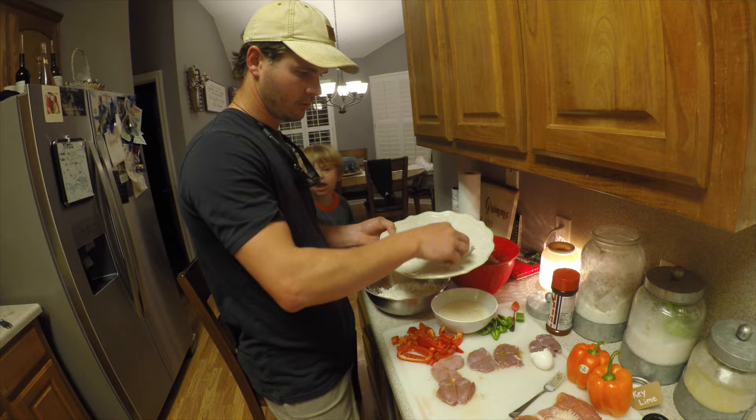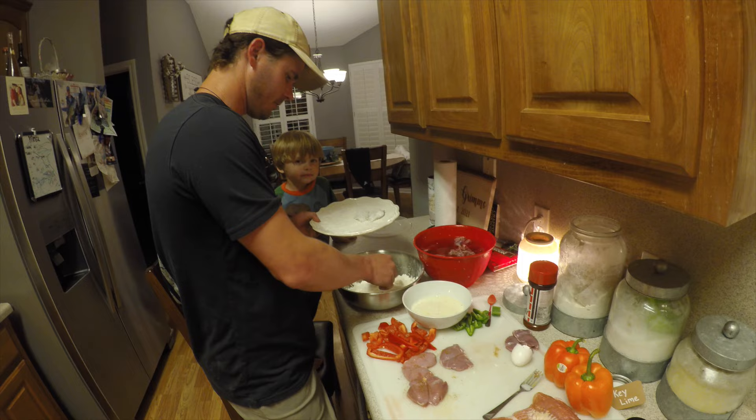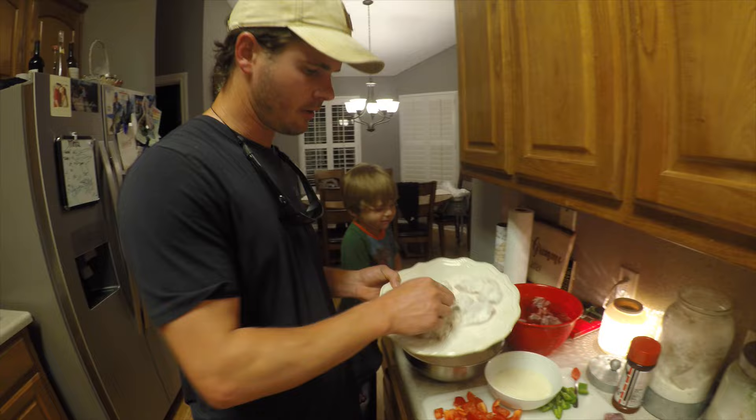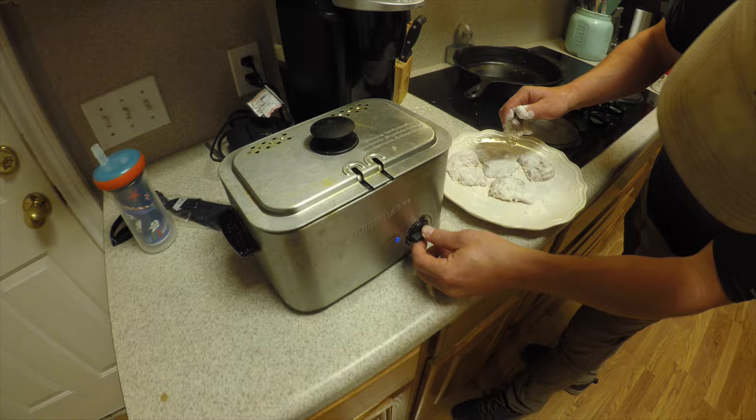Alright, so we're going to take a dove, dip it into the egg wash, right over into the flour. I like to put a little flour on the plate — it helps keep the batter on a little bit better. We'll do four of these tonight and the rest are going for dove poppers. So there's two, and three, and we'll do one more. Alright, there they are, battered up. We're going to slide right over here to the deep fryer — we got it preheating, we're ready to go.